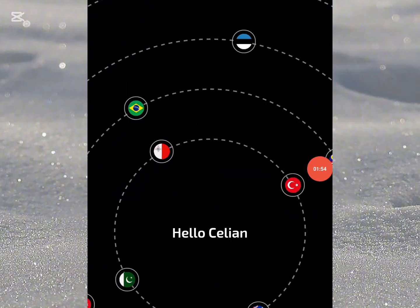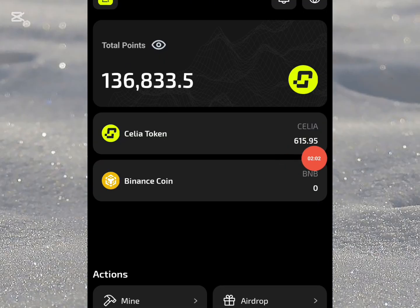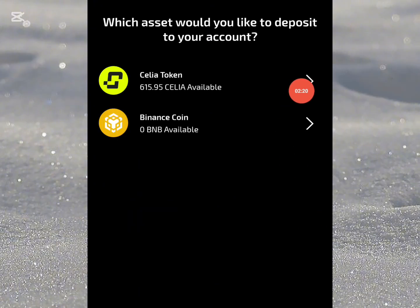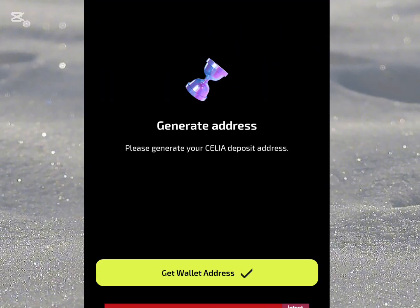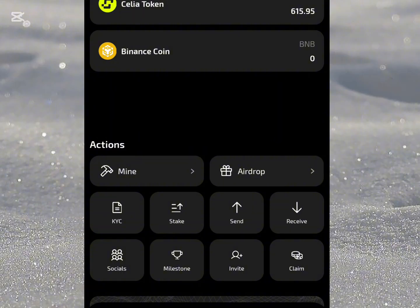This is the new Cilia app. You can see my 615.95 Cilia that I transferred from my DX wallet. To get your receiving address in the Cilia app, tap on 'Receive.' You'll be asked to select the token — tap on Cilia. Then select the network — it's BEP20. Tap on it to generate the address, then click 'Get Wallet Address.' Once your address is generated, copy it and go to your OKX wallet to send Cilia to this address — it should drop immediately.